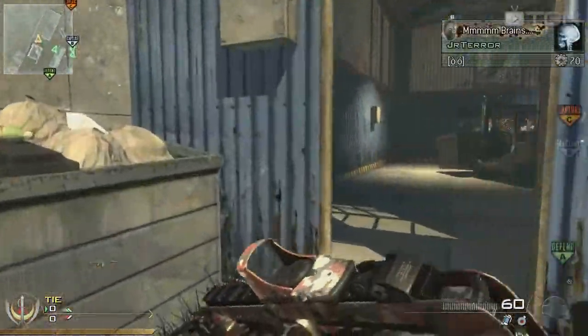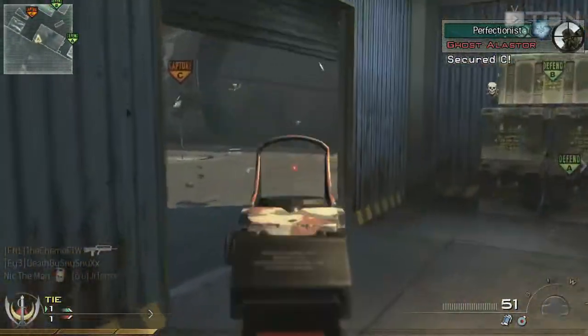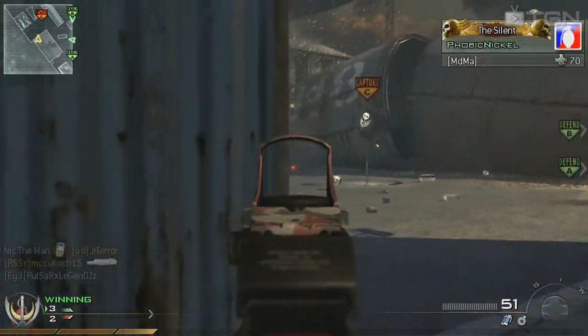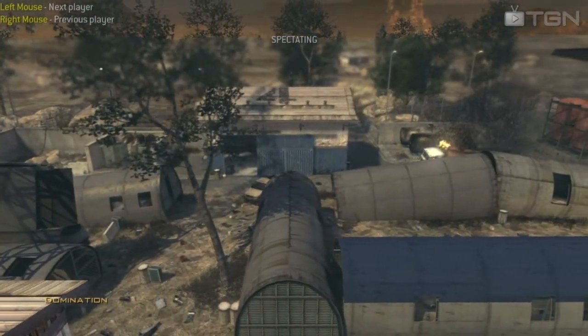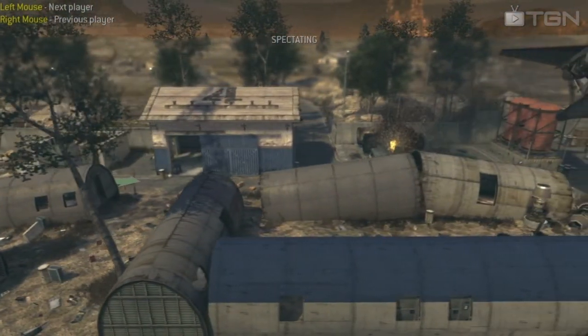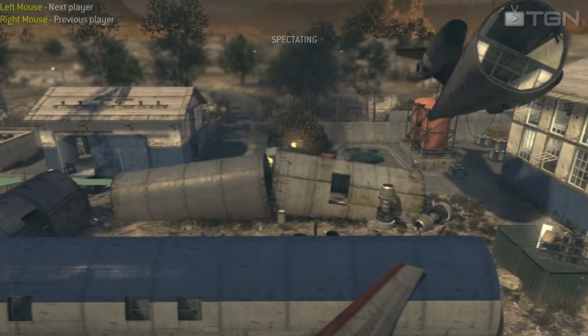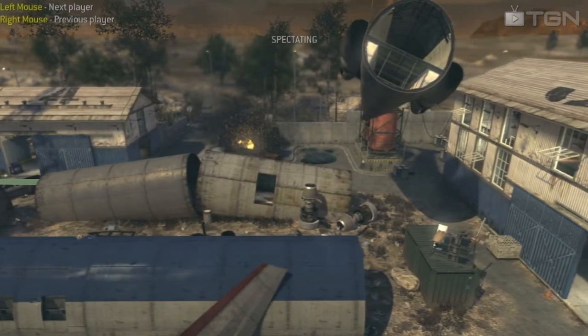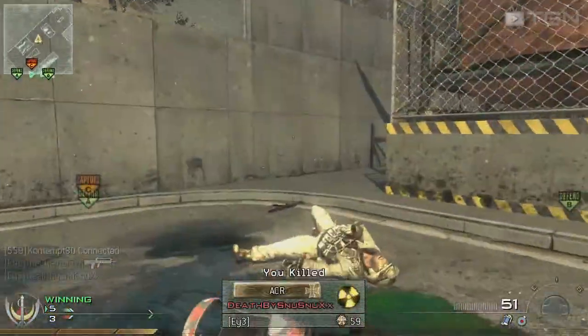Starting off this game I'm keeping to the edge of the map as I make my way to their spawn. If you follow the green arrows you can see roughly my path — notice how I'm staying away from the center to avoid multiple enemies looking and shooting directly at me. Basically what I'm doing here is flanking the enemy — getting behind them and attacking from there — but I'll talk more about flanking later on.